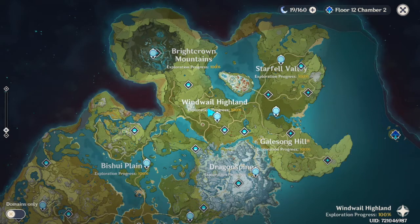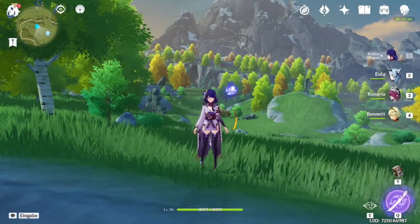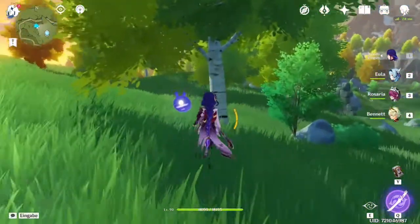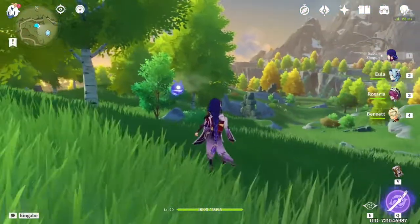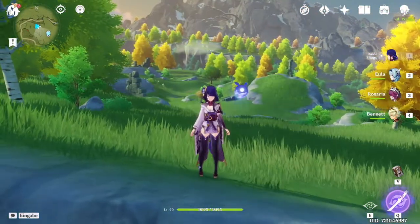Let's start with birch wood. The place where I always farmed birch wood was close to the Statue of the Seven in Windwale Highland. The place looks like this, and the birch wood tree looks like this — it's kind of white with black points or stripes on it, and it will always have greenish, yellowish, or orange leaves. So all of these trees you see around here are all birch wood.